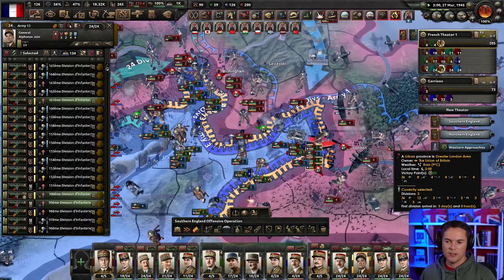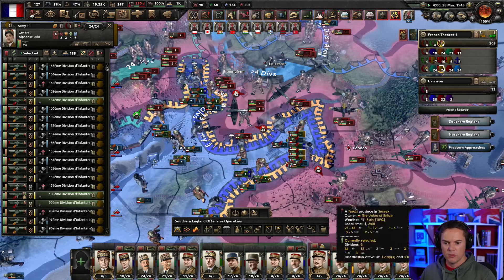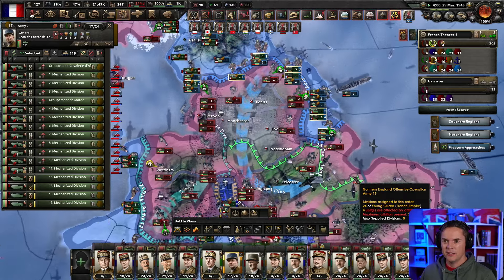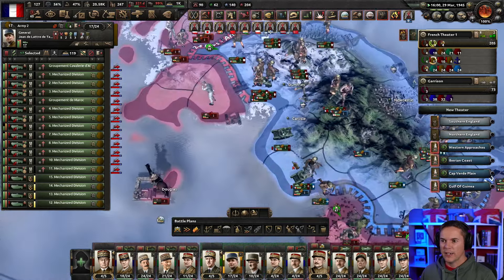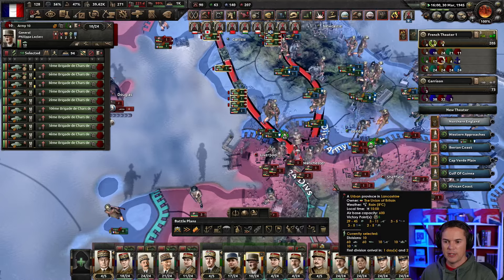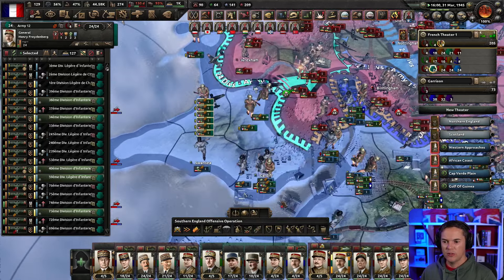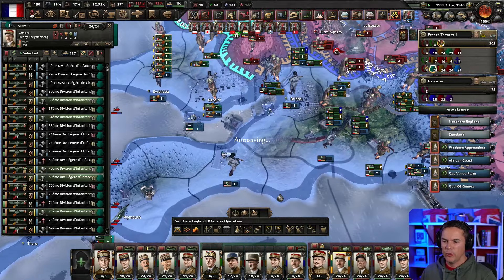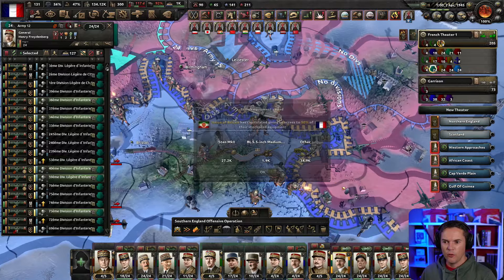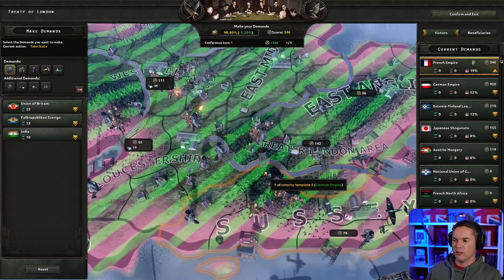Can we get into London? Taking London would be good — maybe we need to skirt around it. Those didn't look like totally good odds going in there. Let's bring the armor down here and see if we can punch down to Manchester. We can break out of here — we don't need to be sitting in deepest darkest Wales. Our front lines look like an awful mess, but who cares.